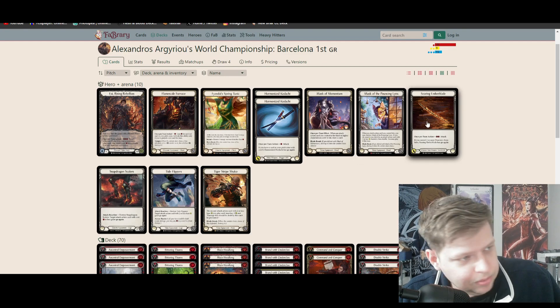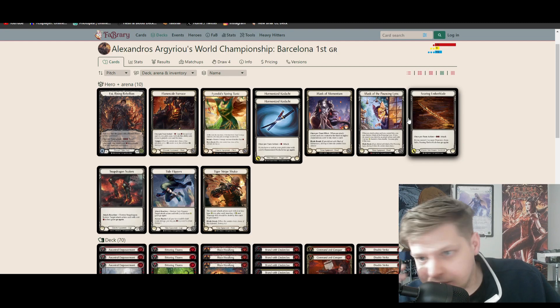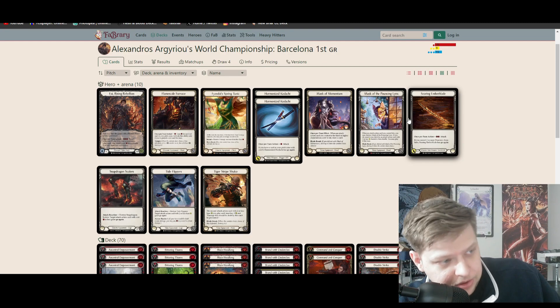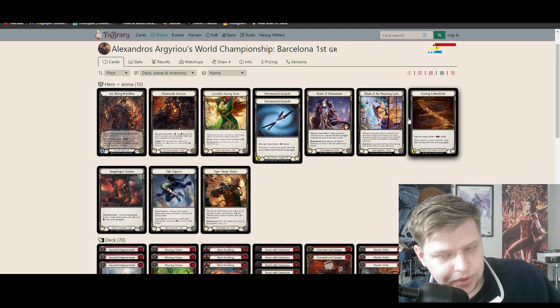This is because you want to be playing Mask of the Pouncing Lynx when your opponent is trying to not let you play the game — like Bravo, something like that. If Bravo throws a Spinal Crush at you, you could block with 3 cards, pitch a blue, and at least throw a Searing Emmer Blade at worst.